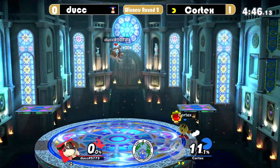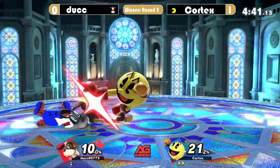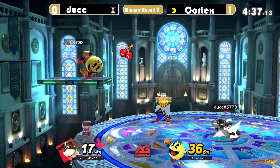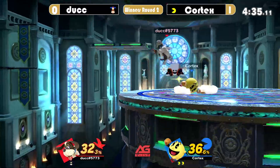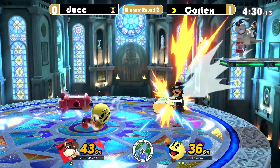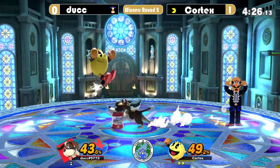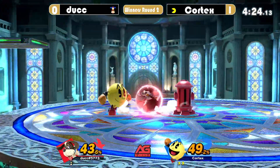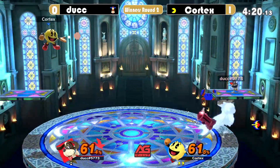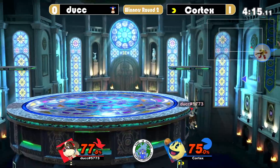We're seeing them use that down special a little more. He's keeping track of that can — doing a great job of not over-respecting the can, but still giving it the respect it deserves. That down air is so good. Cortex is just keeping on the pressure, man — he doesn't want Duck to breathe. We're not really seeing Cortex use the dash attack too much; it makes you pretty vulnerable, although it does have some really good frame data. It's minus two on shield. Pac-Man mains are pretty predictable about what they do afterwards most of the time.